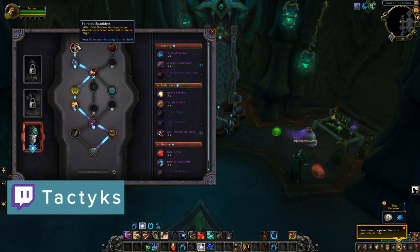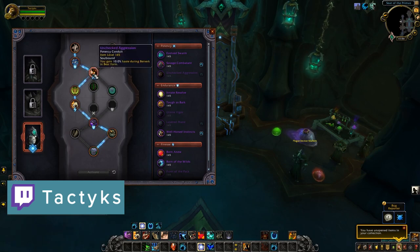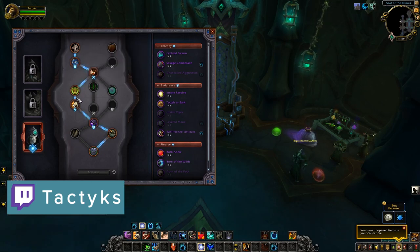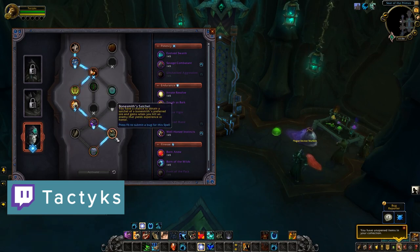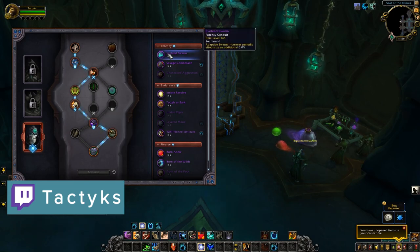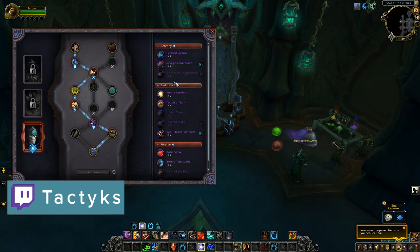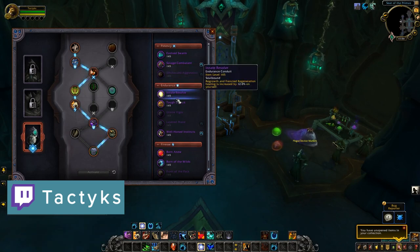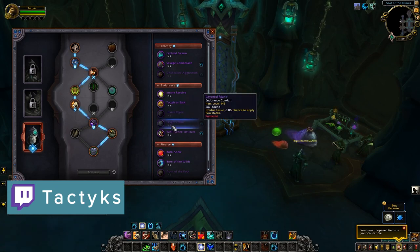Conduits come in three types: potency, endurance, or finesse. They are class-specific with the exception of one that buffs your covenant ability, so they are the same across all covenants, though their location in each soulbind tree does differ. Conduits have an item level just like regular gear, and drop from all kinds of content with the item level corresponding to the difficulty of content you are running. They also drop in addition to regular loot drops for things like Mythic Plus and raids, so they don't take the place of regular drops.